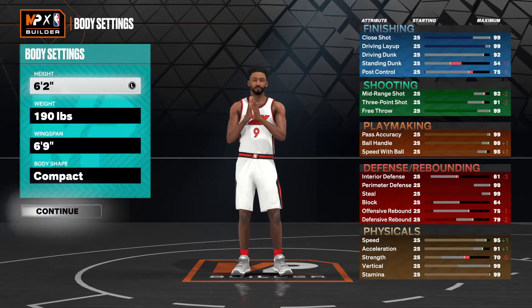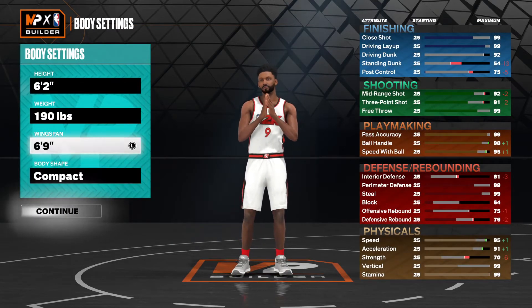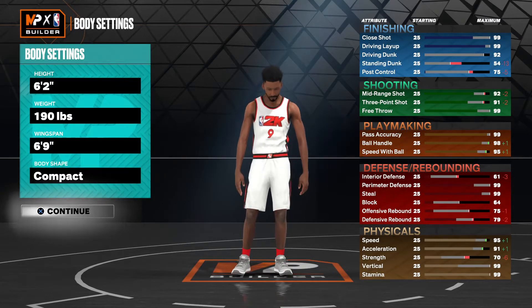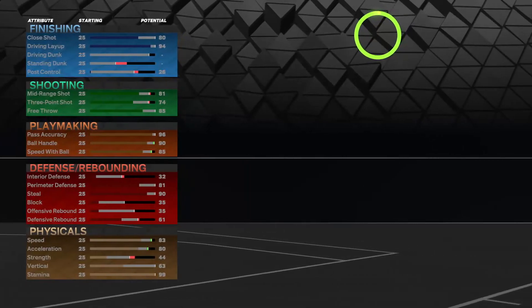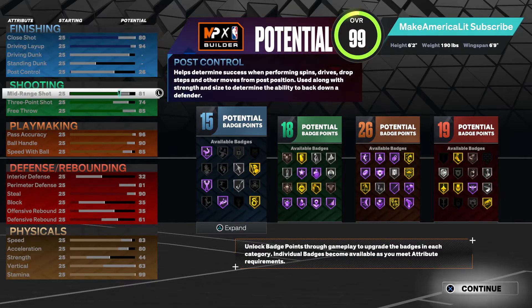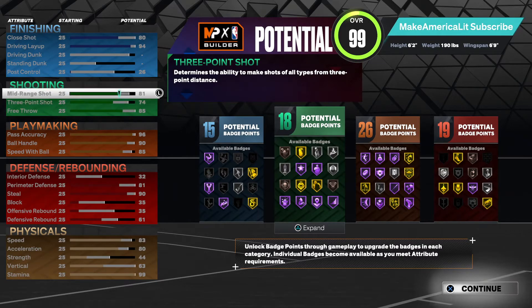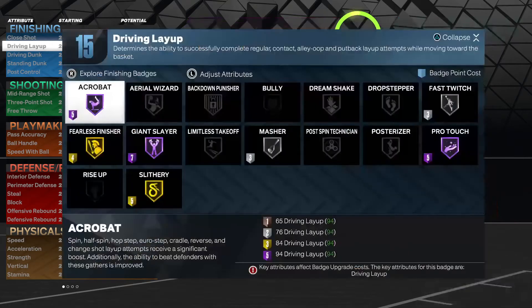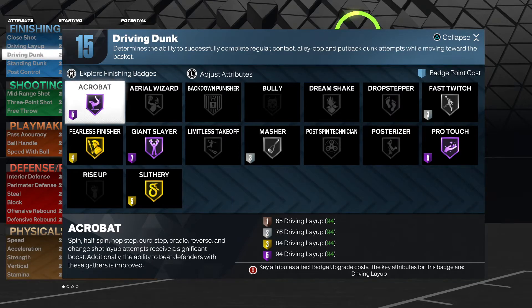We're going to get into this build. His body shape — I went with compact because he's on the smaller side, but he's not completely skin and bones. He has a little muscle to him, and we were able to pretty much get all of his stats. The only adjustments I made: I gave him a 94 layup instead of just an 85, so we'll have that Hall of Fame Acrobat, Pro Touch, Giant Slayer, Fearless Finisher, and Slithery.